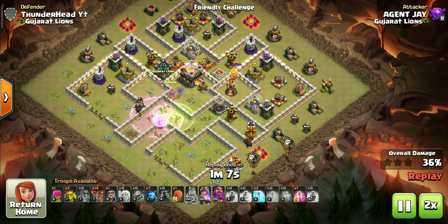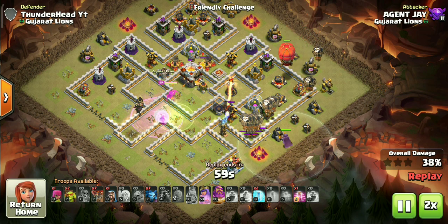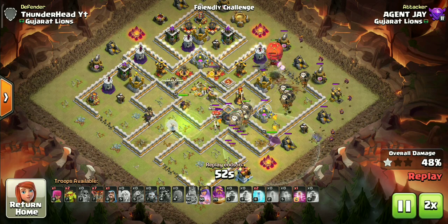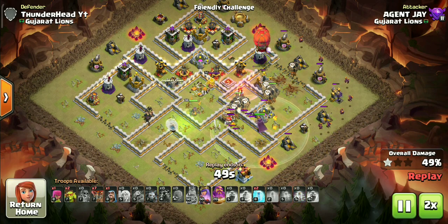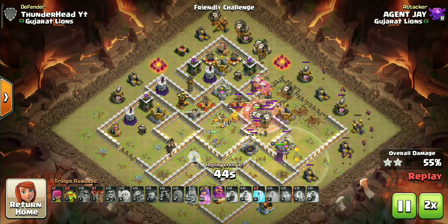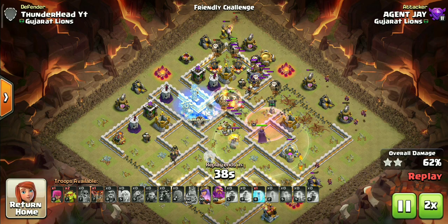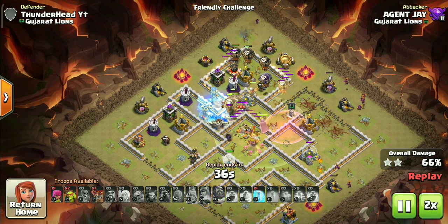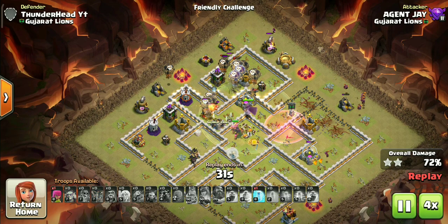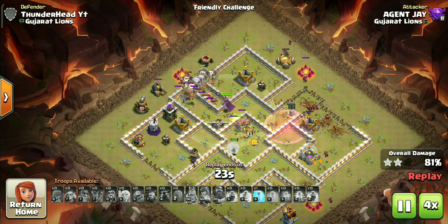Let's start the LaLoon. The only time this strategy will work is when you take down the enemy queen, CC, and create a solid pathing for LaLoon with the queen charge. If you miss any single one of these three, you will most likely fail the attack. This is why it is considered the most difficult attack strategy in the entire game — you simply can't mess up the queen charge. If you're not good with queen charge, practice it first in friendly challenges, then give it a try in wars.